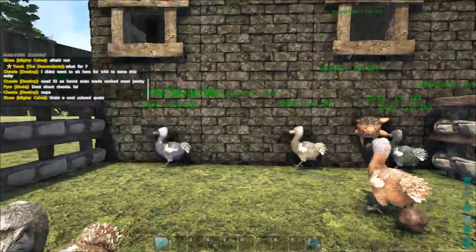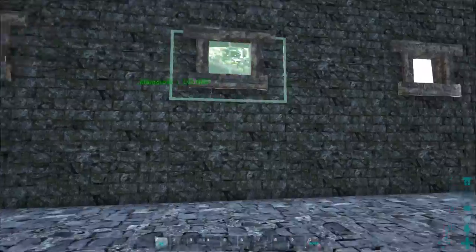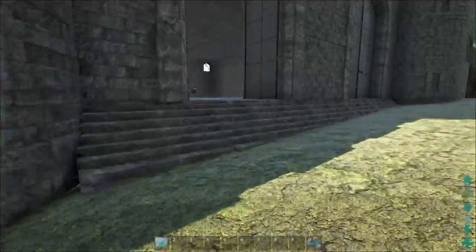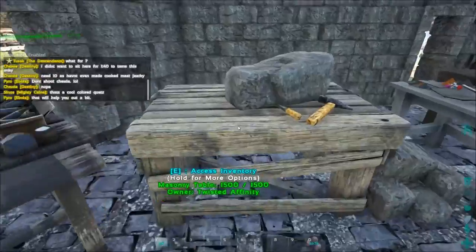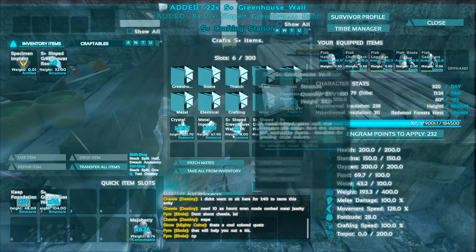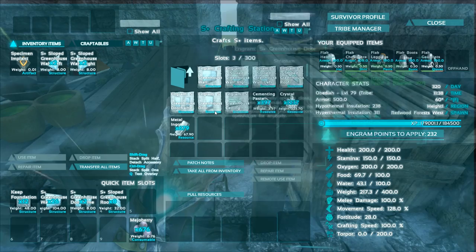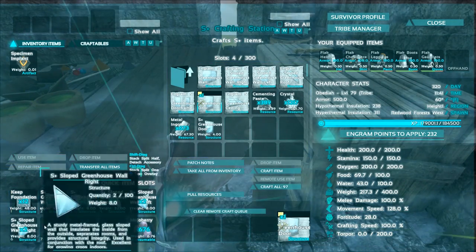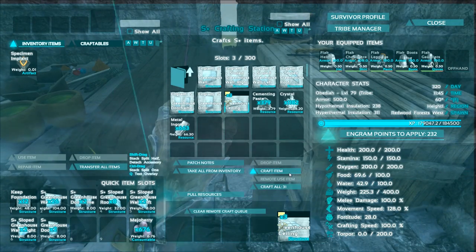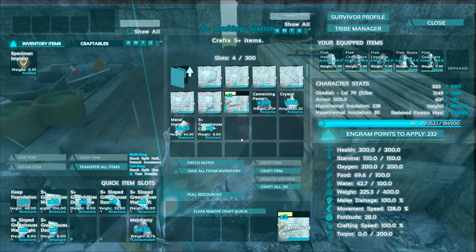The greenhouse in the regular vanilla and S+ stuff is the same width as the Castle Keeps and Forts pieces. Using just the foundations we should be fine. I've already got stuff crafting — foundations, 12 of them, greenhouse walls, door frames, and sloped roofs. We need one, two, three, four foundations — that should be big enough and give us plenty of room for crop plots.